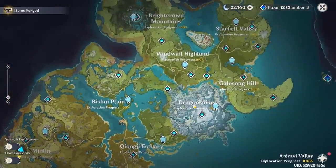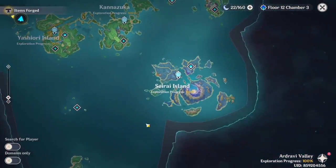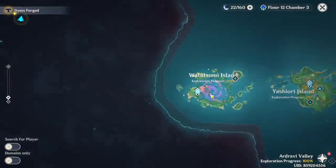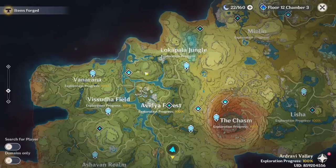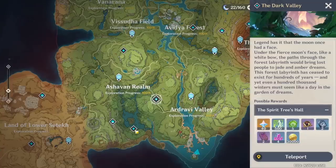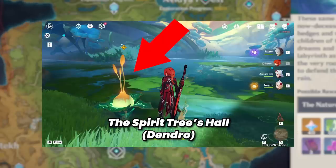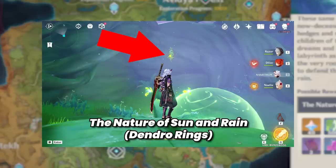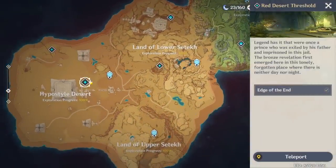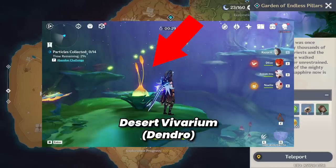So Lisha, Sea of Cloud, Liyue, Dragonspine, Mondstadt — even Inazuma. Every single one of the islands has 100% exploration. There are some domains I'm unable to do: three of them require Dendro to do something, and I just don't have Dendro. Dendro Rings are just the thing I'm missing. The desert ones I could do because they're just combat. But it looks like one of them needs Dendro as well — this is so sad.